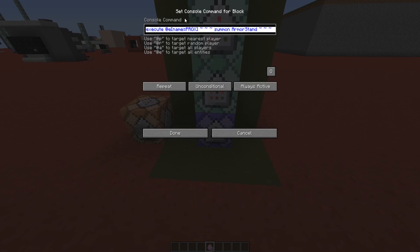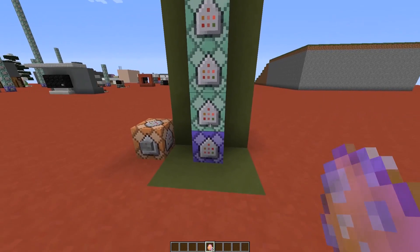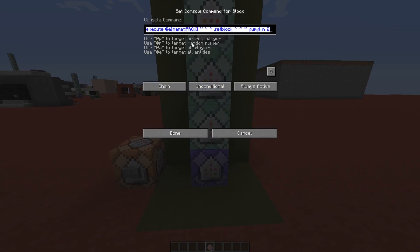In the first command block, we execute where the blaze named 'prox' is, and relative to that position we summon an invisible armor stand with a custom name — I named it 'prox' as well, but you can give it a different name. I made it invisible and a marker so it doesn't have a hitbox, which means you can place blocks on top of the pumpkin if you want.